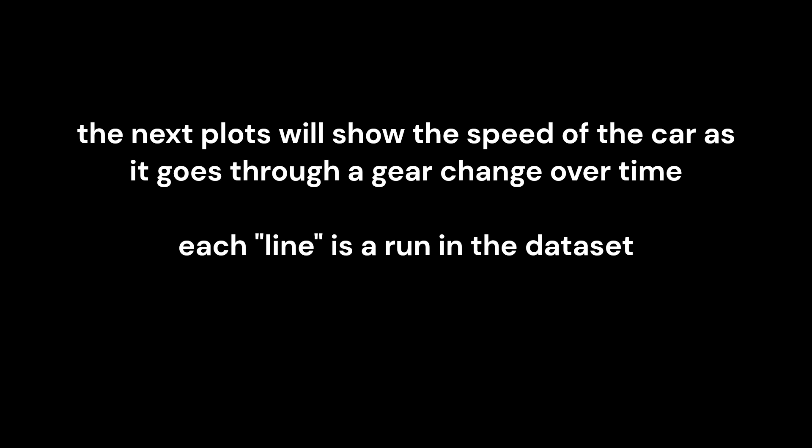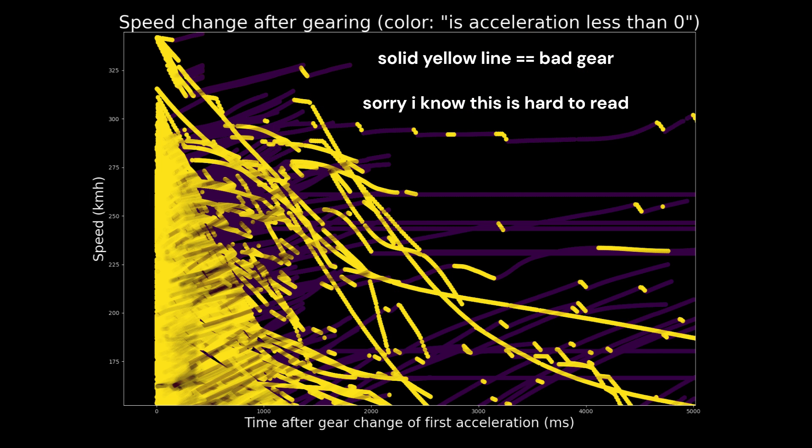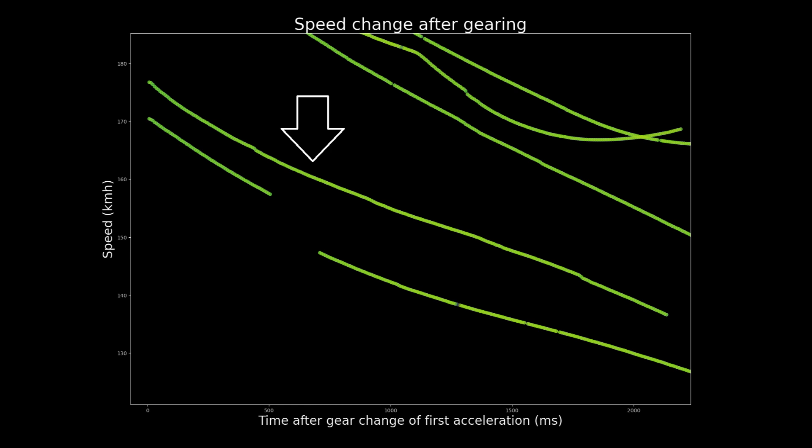Sometimes the car shifts from first to fourth and is able to start accelerating again almost instantly, within just a couple hundred milliseconds. But other times, this downslope in speed from the shift just keeps going and going and going, and after two seconds, this is a slide out.